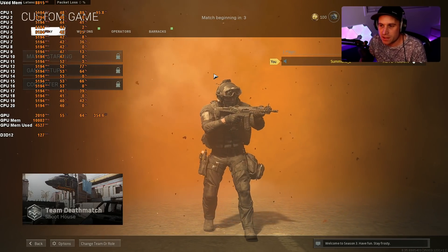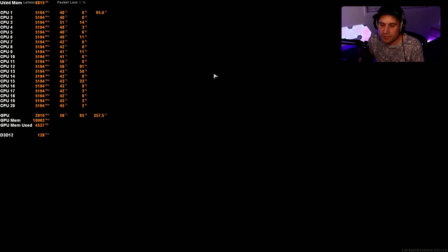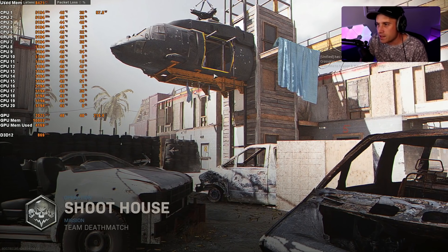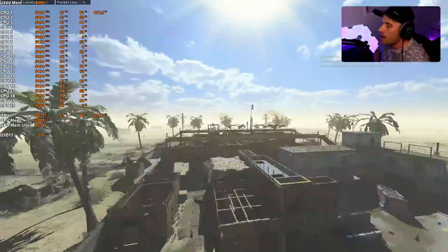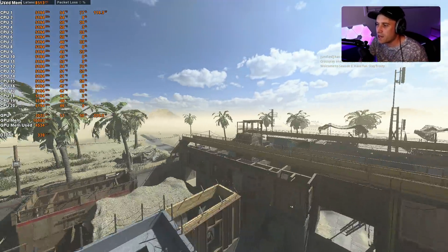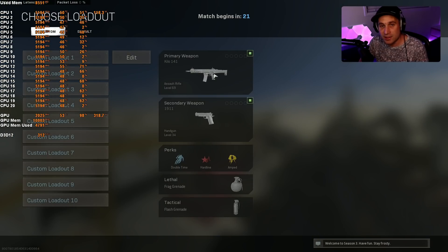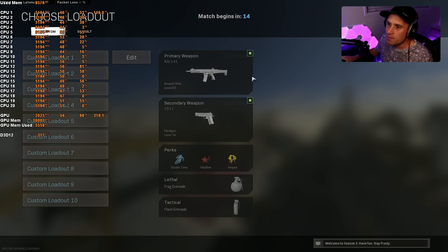I'm going to test in the multiplayer map Shoot House. Without bots, I know roughly what FPS I get in here. You don't need to be on the new NVIDIA driver to get DLSS to work. Obviously FPS scaling is completely different in actual Warzone since it's more CPU bound than GPU bound, but this can still give us a rough indication of how things will scale.